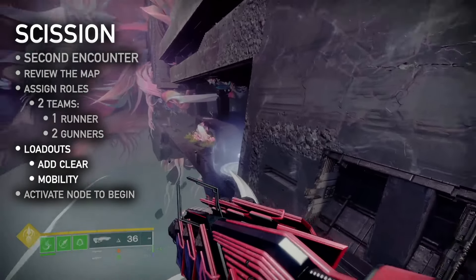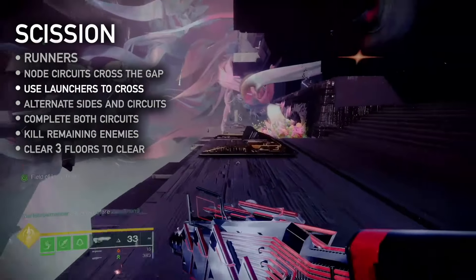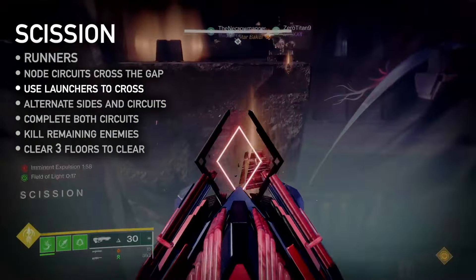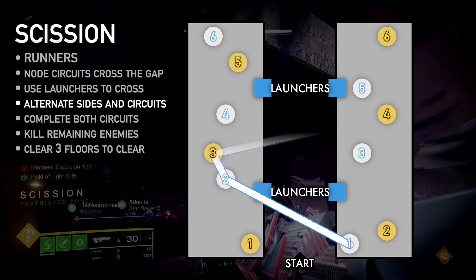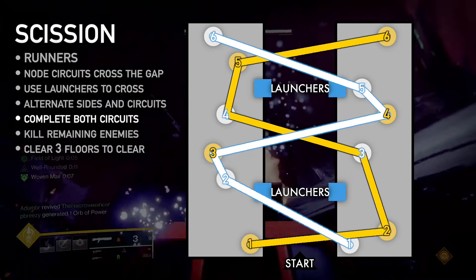All players tune loadouts for add clear and high mobility. Activate the first node of either Splendor or Decay to begin. Stand in front of a launcher and shoot its darkness switch to be catapulted across the gap. Runners alternate between light and dark nodes based on which is closer, crossing paths back and forth across the gap until both circuits are clear.